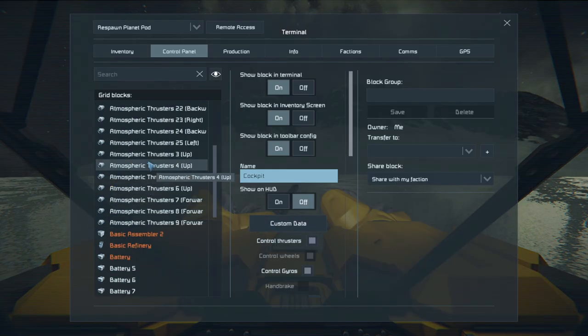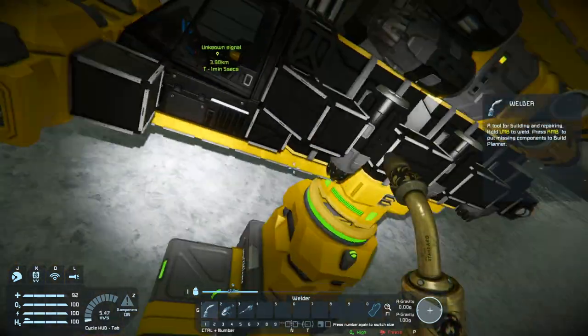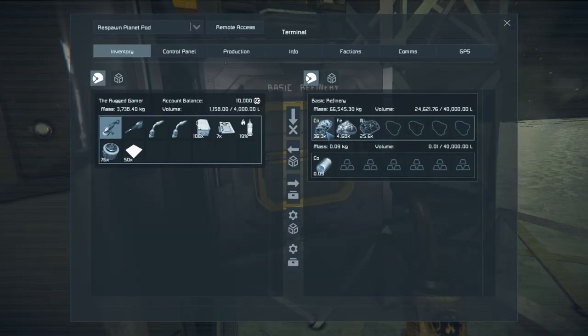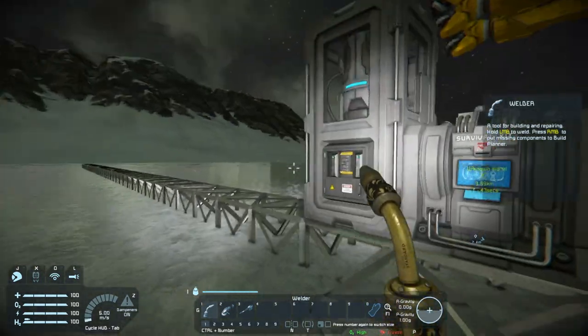Checking the ship batteries again: now it says fully charged in six hours — it's actually gone up, because the extra power is being drawn by the refineries rather than helping the ship. The refinery is flickering less and processing more, but we're still draining everything. The second wind turbine really isn't helping the ship at all. We're still having problems — look at that, just draining everything.